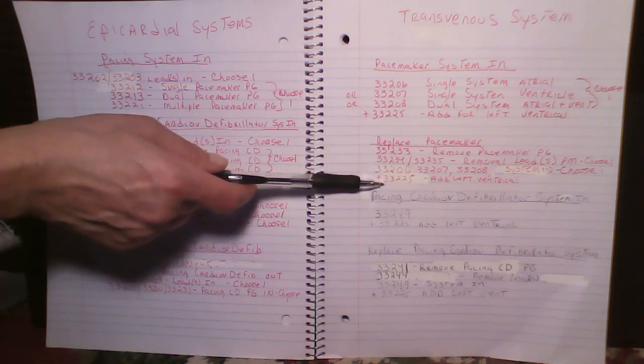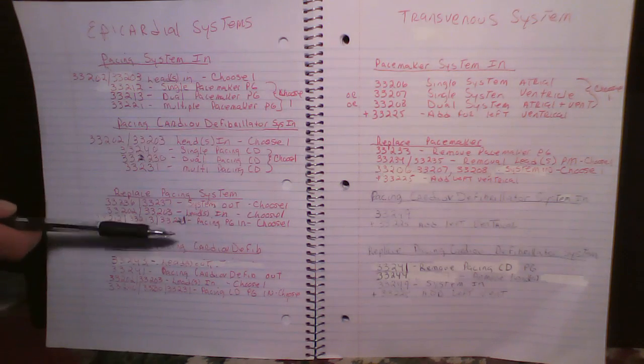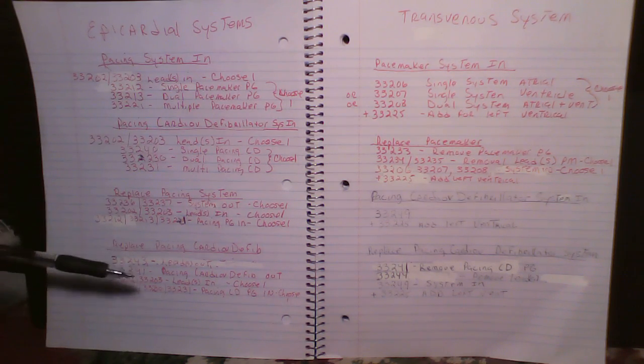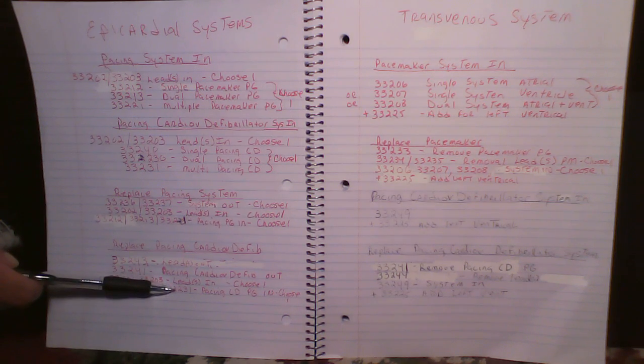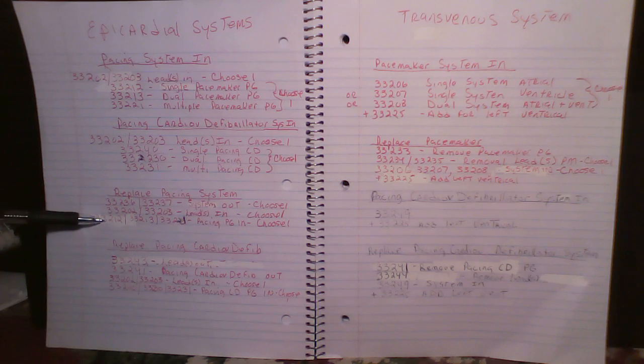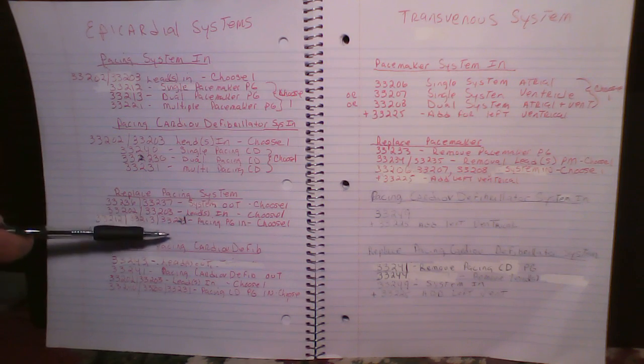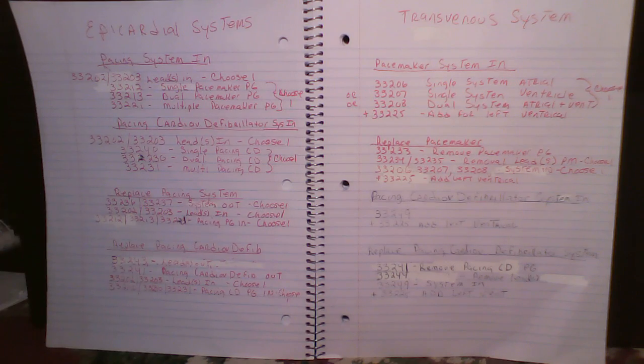For transvenous pacemaker and pacing cardio defibrillator systems we have the add-on code 33225 for left ventricular pacing. But because we use two codes to put an epicardial system in — one for the leads and one for the pulse generator — the pulse generator code already breaks out to the specificity of left ventricular pacing. So you would choose 33240 for single, 33230 for dual, or 33231 for multiple. The same logic applies for the pacemaker: 33212 for single, 33213 for dual, and 33221 for multiple which includes left ventricular pacing.